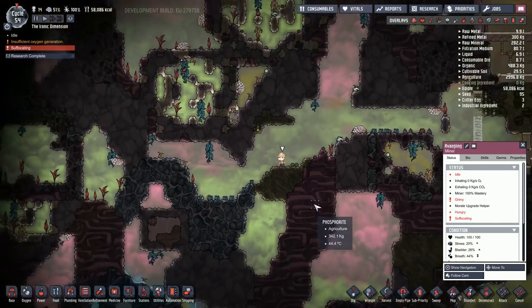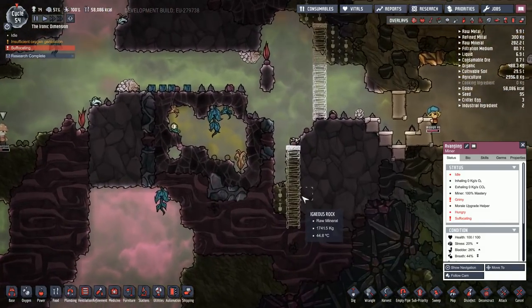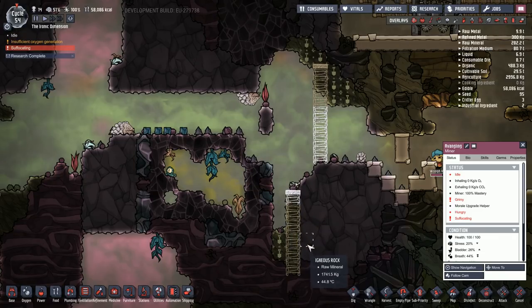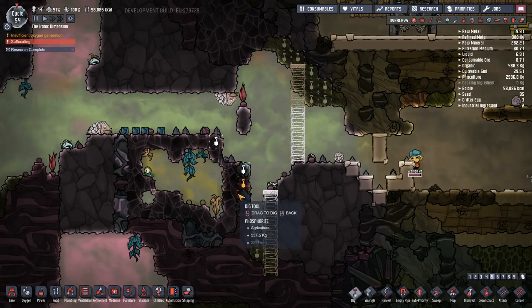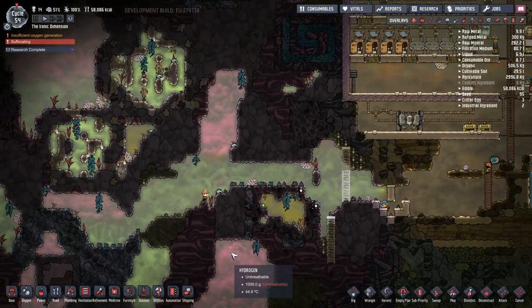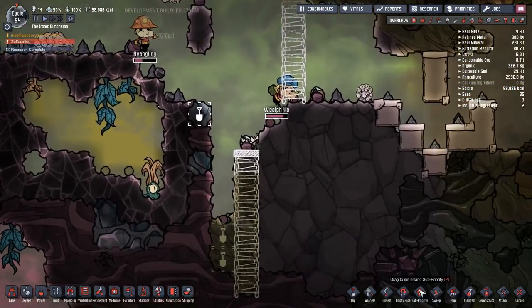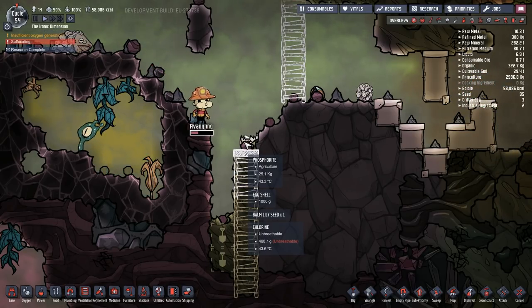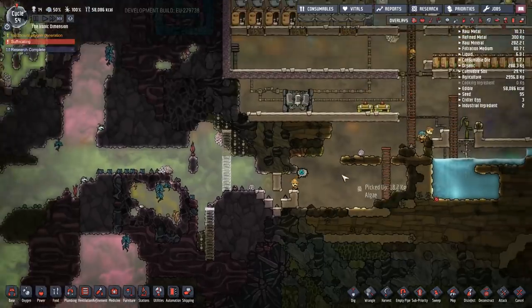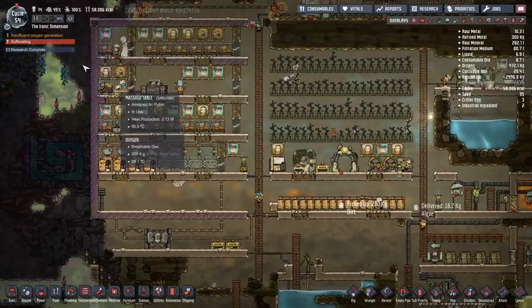Someone's suffocating — what are you doing down there? I managed to dig my duplicants into trouble again. It looks like I mined out the ground they needed to jump on to get out. Let's set them to dig, preferably before they suffocate. It's a good thing I had it on normal play speed instead of triple-fast speed. He digs it out and makes the jump — hooray, another duplicate rescued!